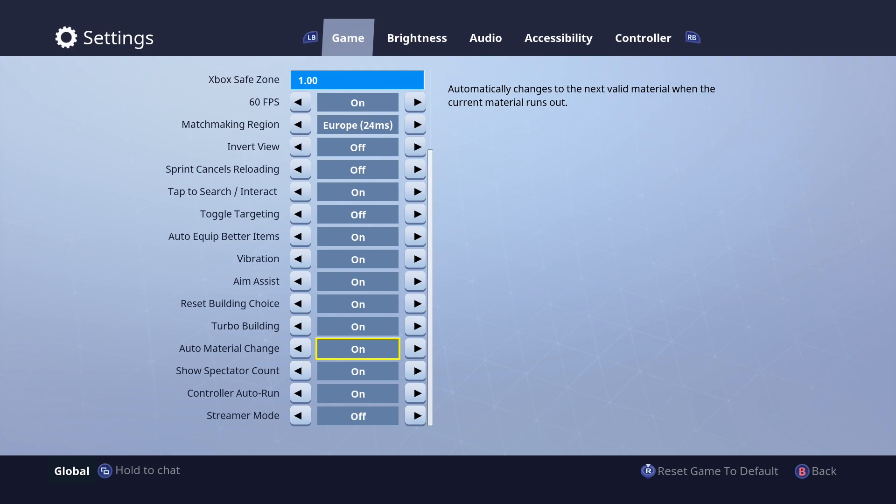There's also auto material change, which is definitely a huge thing. Basically, let's say you've got 100 wood and you're building out of wood — as soon as you run out of wood, usually you would need to swap to a different material. Well, with auto material change it'll instantly change to brick, and then once you run out of brick it'll instantly change to metal. It's a really good thing — you can constantly keep building and you're not in that situation where you've run out of materials.